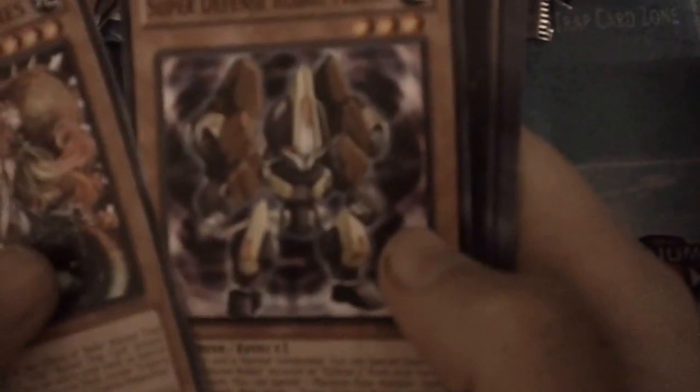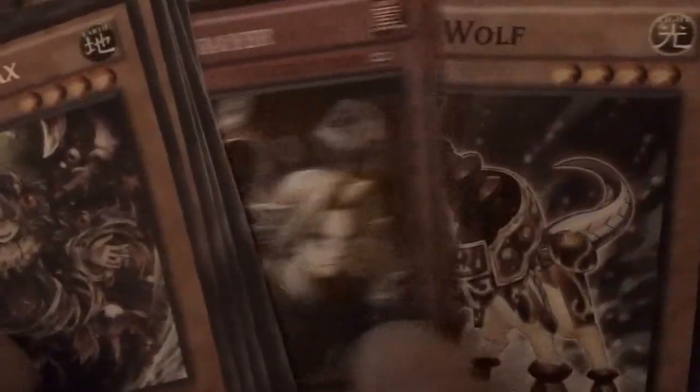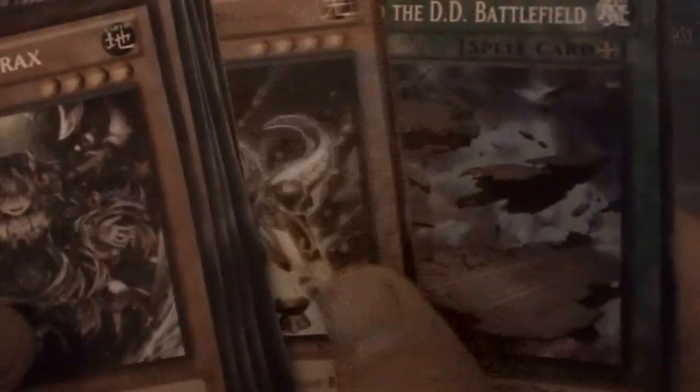Pack number three: we got Trap Tricks Nepenthes, Super Defense Robot Monkey, Googly Eyes Drum Dragon, Umbral Horror Will-o-the-Wisp, Trap Tricks Atrox - I love that one - Vertical Landing, Vein Betrayer, Jingyi Wolf, and Sargasso the D.D. Battlefield.